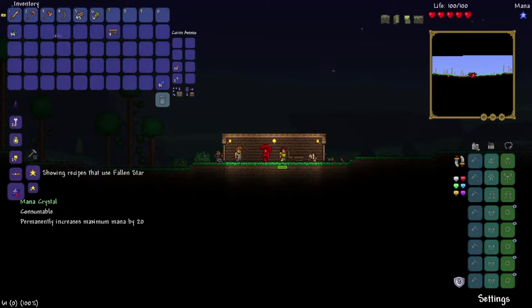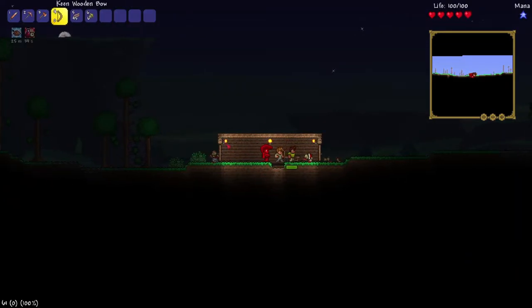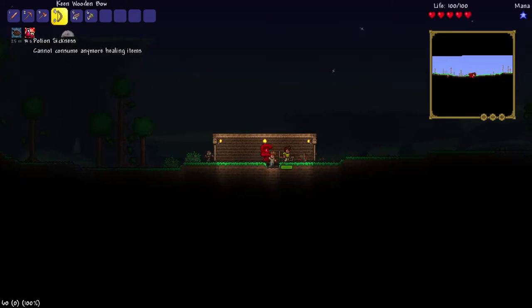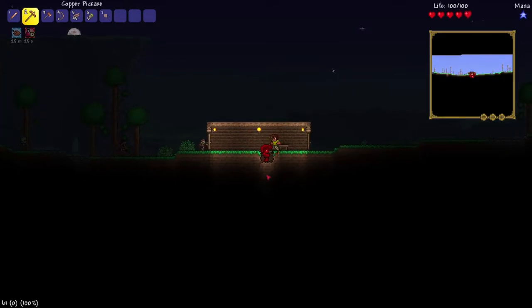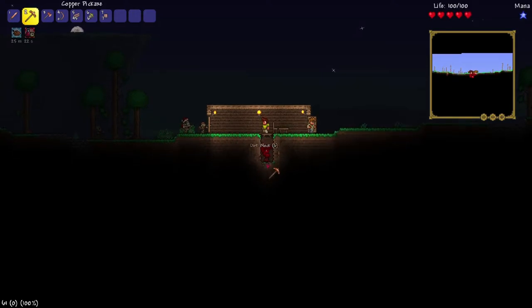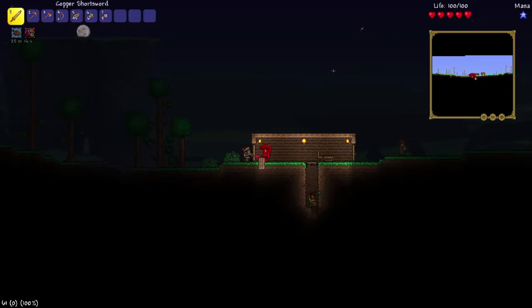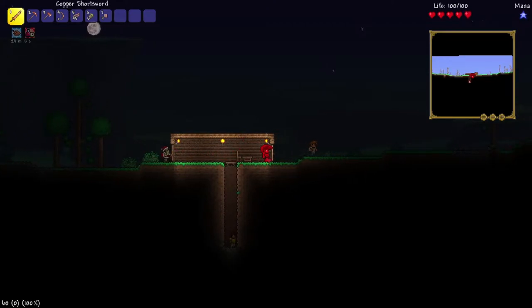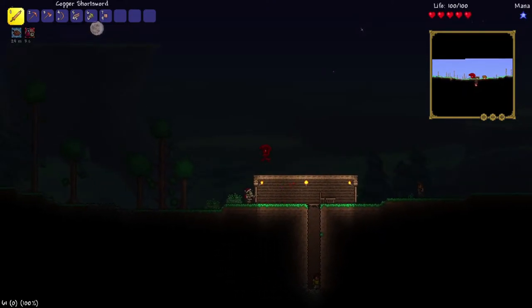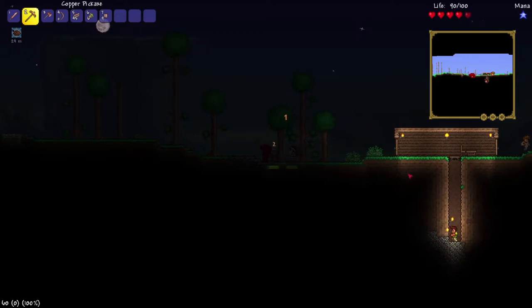What we can also do is start the mining. It doesn't really matter where as long as we place — I've made little platforms. To use these, you press down and you can fall through them, and you can also jump up through them. Do zombies break doors? I don't think so, but I'm not sure. The guide tends to open them though.